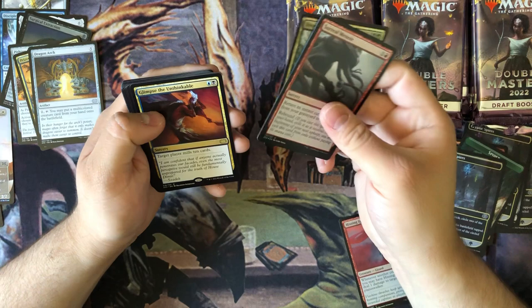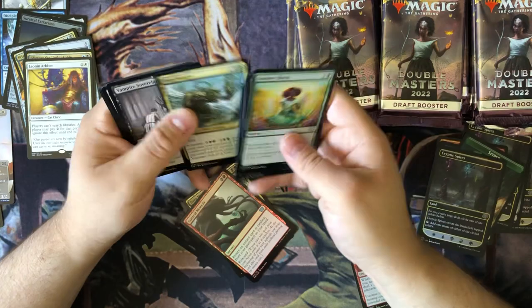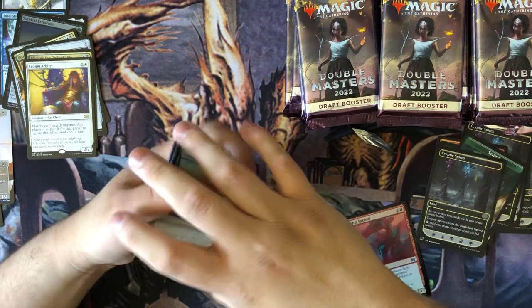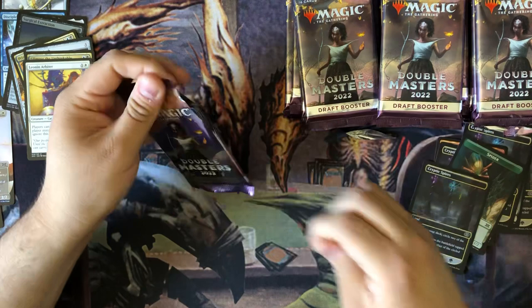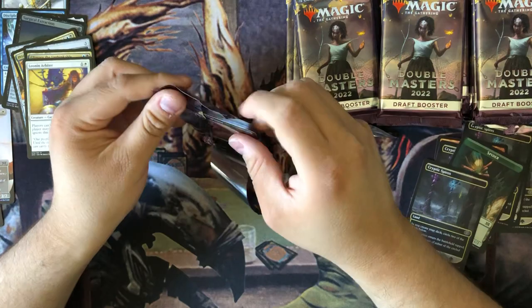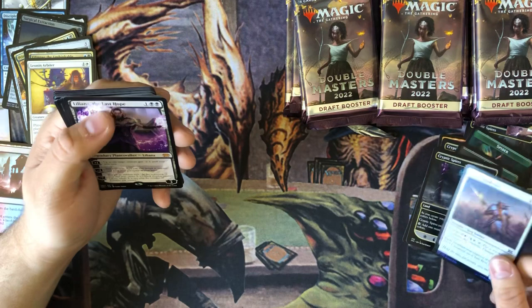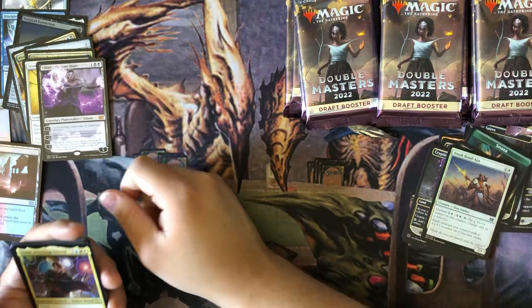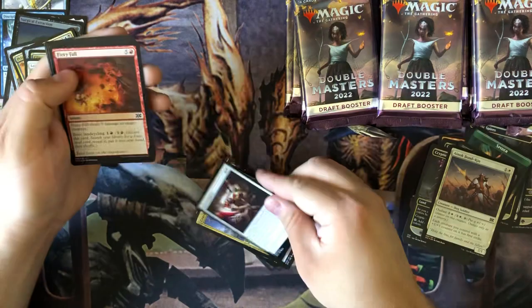Okay, okay - Glimpse of the Impegable, Leonin Arbiter. Liliana Last Hope - that's a beautiful card. Jota, Crackling Doom, Dimir Aqueduct, Unearth. That's a really cold Liliana right here.